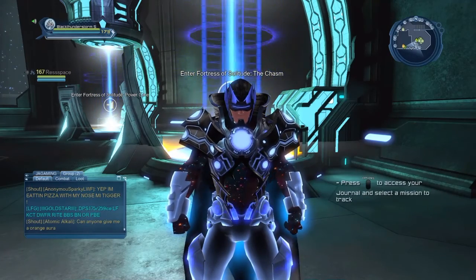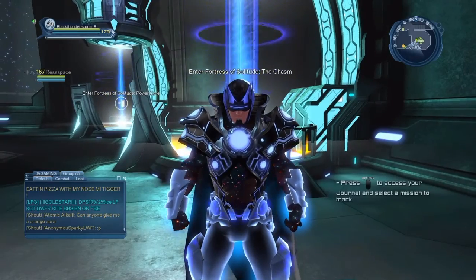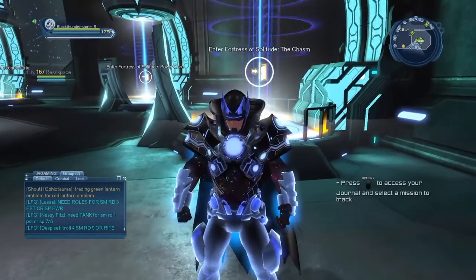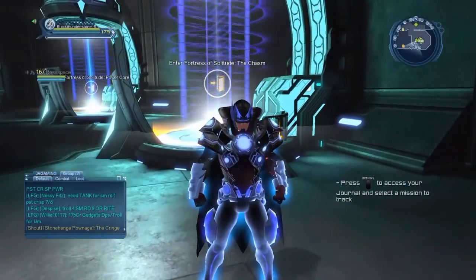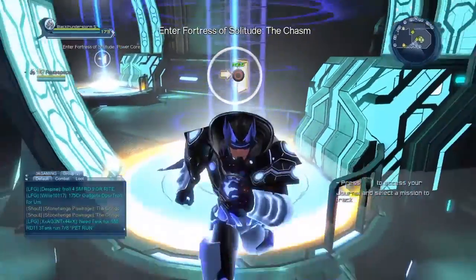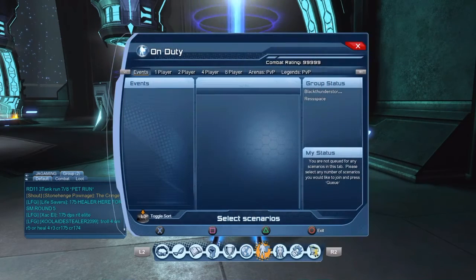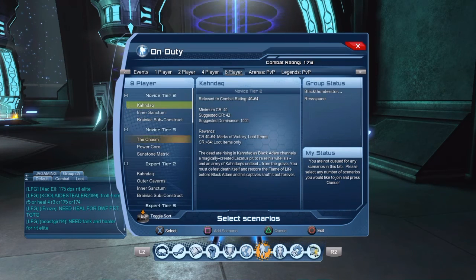Hello YouTube, we are JA Gaming and we are back with another video. This time we're gonna show you another briefing style — this one's gonna be the General Zod headpiece style. I searched it on YouTube and there isn't any briefing tutorial for that, so I thought I'd make it with my friend. We're inside the Raid Chasm, which is where you get the briefing style. He went ahead and beat the raid already, so we're just gonna go inside the Chasm for FOS 1 and then we can get the briefings.